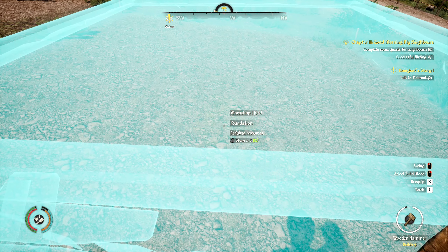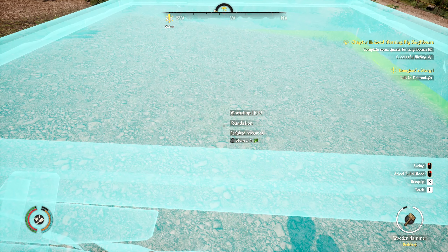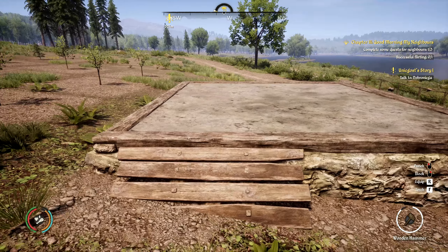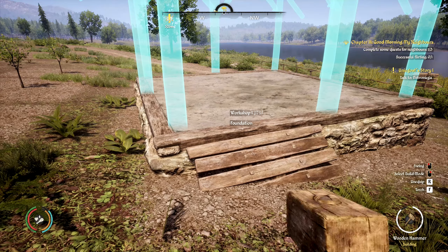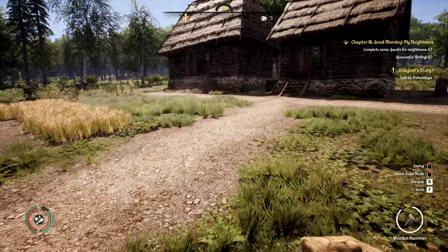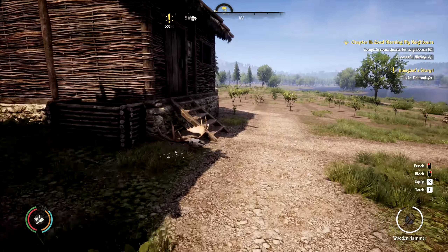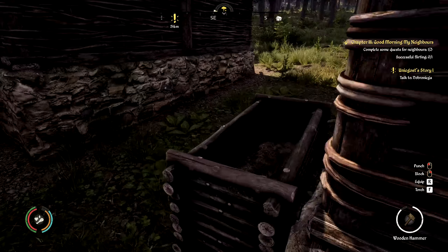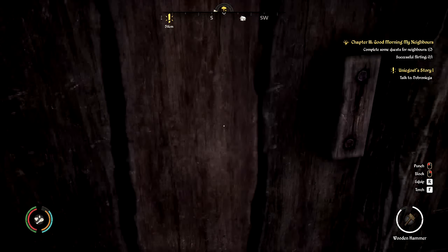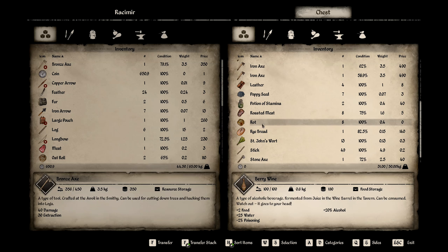We need 10 stones — I've got that on me. I really like the construction and how it shows each stage. We're going to need eight logs for that; I've got six on me. Having this backpack and pouch is such a game changer. I need to get resource storage built. There's a lot going on and I'm going to make a lot of mistakes because I am a noob, but we will hopefully learn from our mistakes.